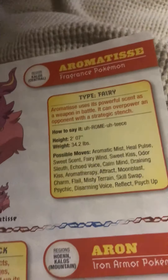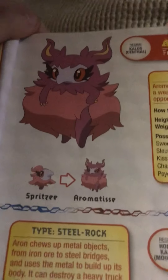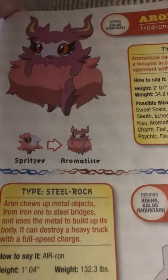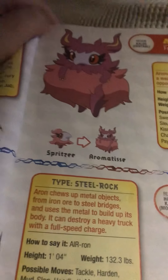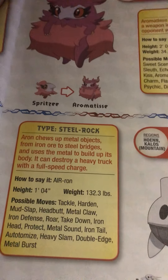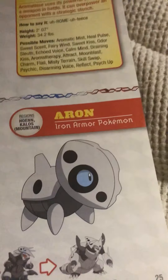Aromatisse, the fragrance Pokémon. Aromatisse uses its powerful scent as a weapon in battle. It can overpower an opponent with a strategic stench. In my Pokémon Shield episode I mentioned that I always wanted to use Aromatisse since I used a Spritzee, but I never got it to evolve. Aron, the Iron Armor Pokémon. Aron chews up metal objects from iron ore to steel bridges and uses the metal to build up its body. It can destroy a heavy truck with a full-speed charge — that little thing? Holy moly.